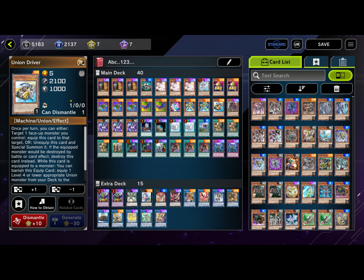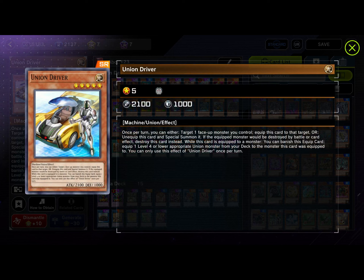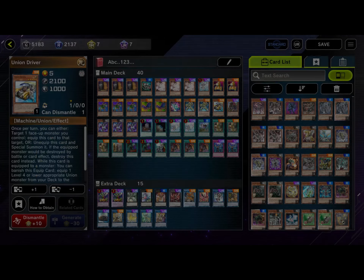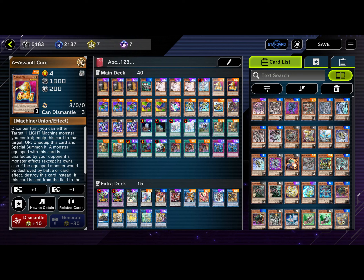We have one Union Driver — some people run two and that's actually a great idea. You could cut the Parallel Exceeds, run two Union Drivers, cut one Infinite Impermanence, and add three of the new cards coming out. Union Driver's effect: once per turn you can target one face-up monster you control to equip this card to it, or unequip and special summon it. When this card is equipped to a monster, you can banish this equip card to equip one Level 4 or lower Union monster from your deck to the monster it was equipped to. If you have the field spell out, you normal summon B-Buster Drake, equip Union Driver to it, then banish Union Driver to get A or C to the field — that's why it's so good and definitely worth running.